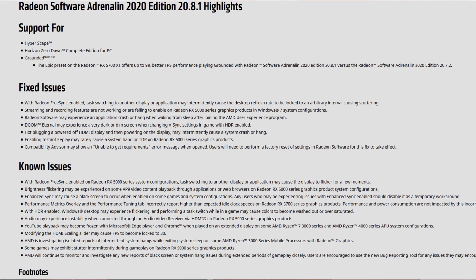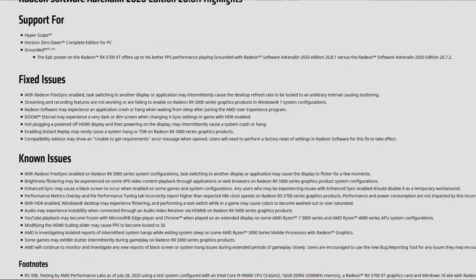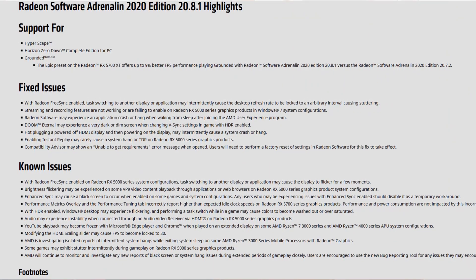Before that, what do these new driver versions bring? As we can see in the release notes, we have support for several new games — for example HyperScape, Horizon Zero Dawn, and Grounded. We also have some fixes for common issues — for example the issue with Instant Replay causing problems, and the issue when quitting a game using Alt+F4 where your refresh rate would get locked at 30Hz. You would need to restart the drivers or restart the computer, but that seems to be fixed.